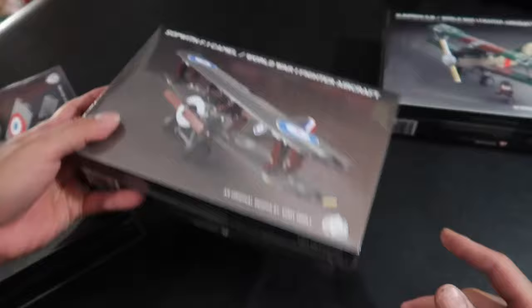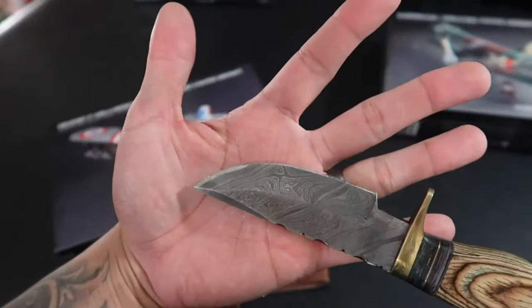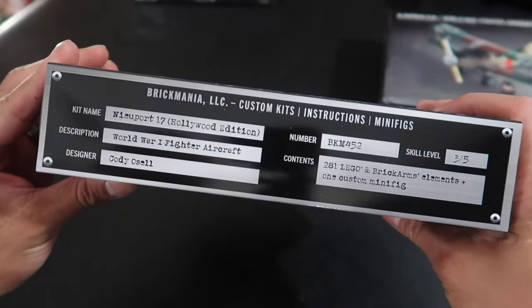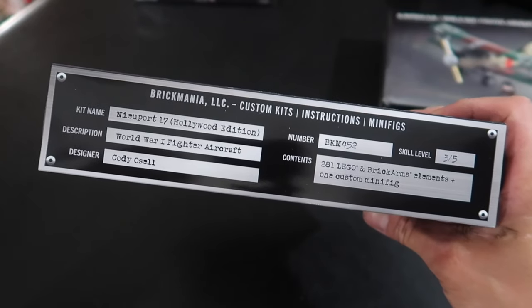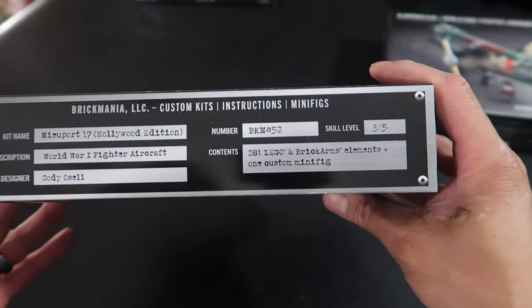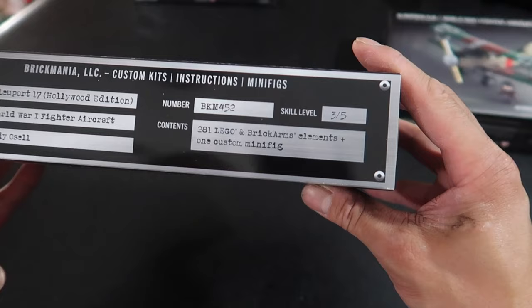Here's the monochromatic image on the vehicle plate — this is Brick Mania's Newport 17 Hollywood Edition from the Fly Boys World War One fighter aircraft line, designed by Cody Selle. Item number 452, skill level 3 of 5, featuring 281 LEGO and Brick Arms elements plus one custom minifig.